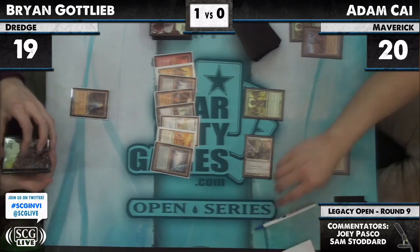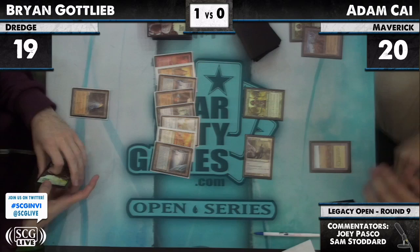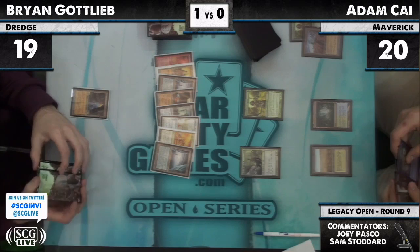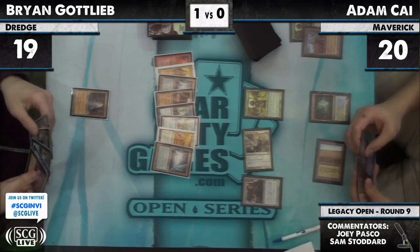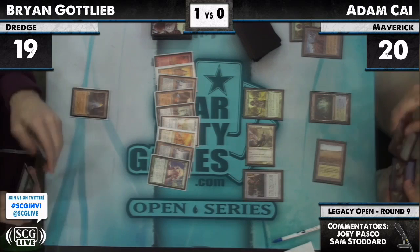Thalia attacks. It looks like they backed up here — he was trying to do it for one, and they backed him up. That's not one, that's zero. Got to pay one for your Thalia — Spell Pierce also costs two because of Thalia. He's trying to hold back Spell Pierce and forgetting that he has Thalia in play. The judge is like whoa, two mana, Adam. Two mana.